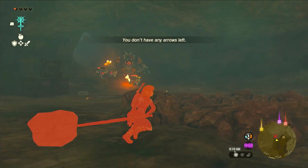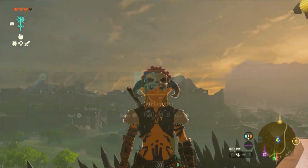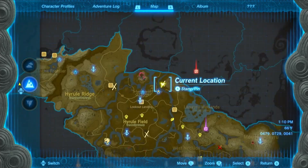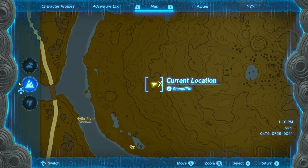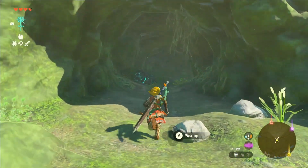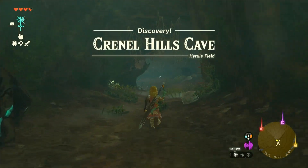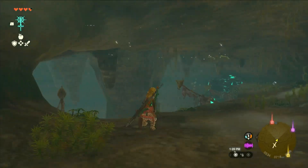Are you tired of being unprepared for battles? In this video I'm going to show you how to get your hands on the ultimate armor set: the barbarian armor. First, let's get the chest piece. Here's the location on the map, and we're going to go into the Krennel Hills Cave. Inside the cave, turn left.